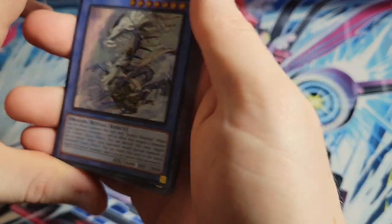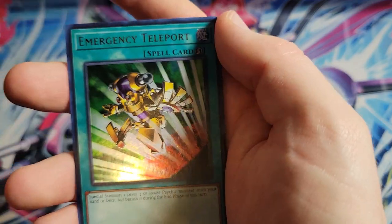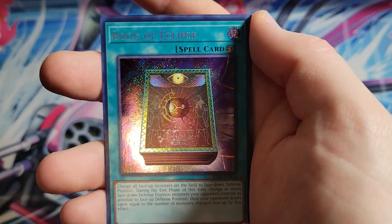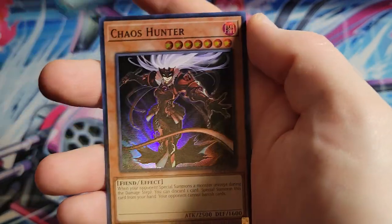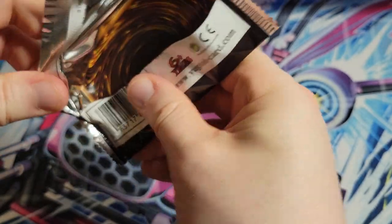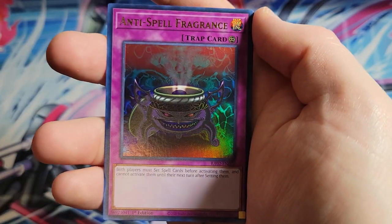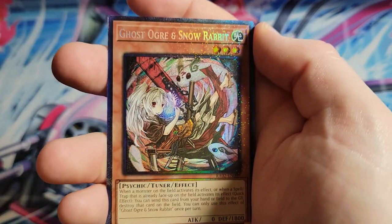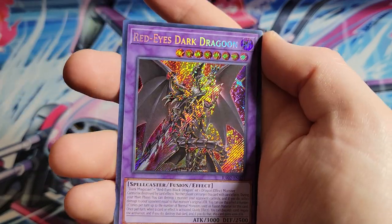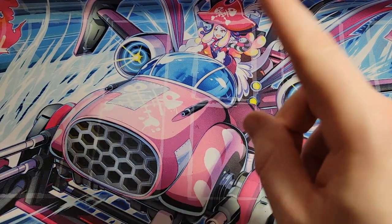Two packs left - where's our quarter century Rescue Cat? We're going to have to buy more boxes. Rikephobia, Solemn Judgment, E-Telly, Psy-Frame Lord Omega, MST, Chaos Hunter. Last pack - I appreciate you guys stopping in and watching; I know it's been a long one with three boxes. Hopefully last-pack magic: DD Crow, Droll and Lock Bird, Anti-Spell Fragrance, Coral Dragon, Ghost Ogre and Snow Rabbit as the collector, Mind Control, Red-Eyes Dark Dragoon. We got a platinum secret rare of Saruvis, and Bingo Machine Go wraps this up. Thanks everyone, take care and we'll catch you in the next one.